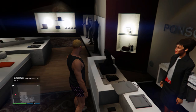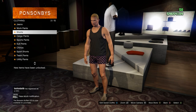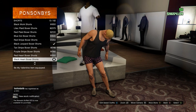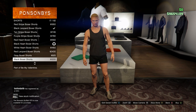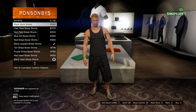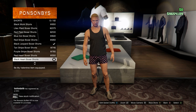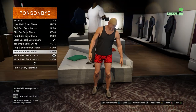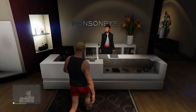These next ones are going to be for the gray joggers. Come to the pants again, go to the shorts, and buy the red heart boxers. Once you find the red heart boxers, go ahead and buy them, then come save it.